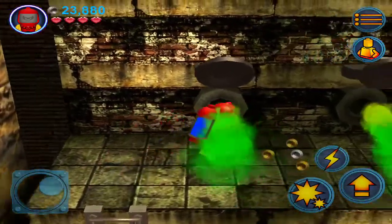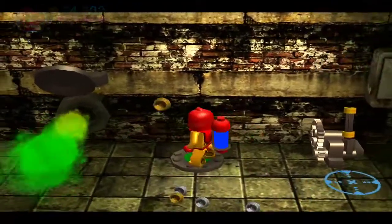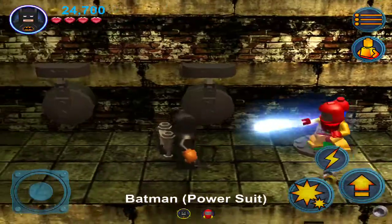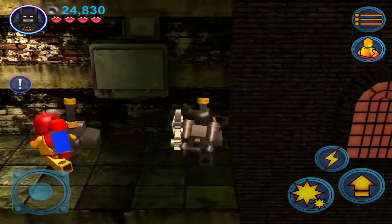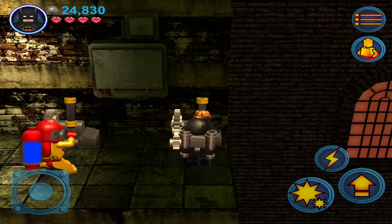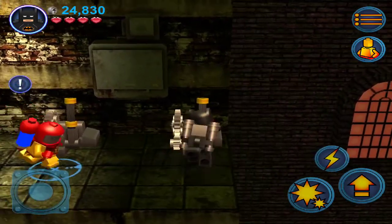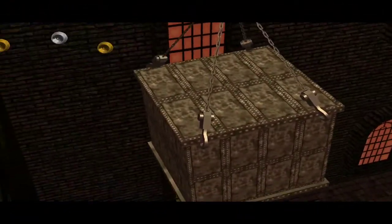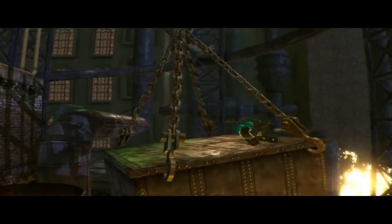I guess we have to spray that, or we can walk through it for Robin. I can build an eye-button Batman. Hey Robin, it'd be nice if you could pull the levers with me. Are you kidding me? Are you serious? Okay, come on — there we go. How convenient. There we go.